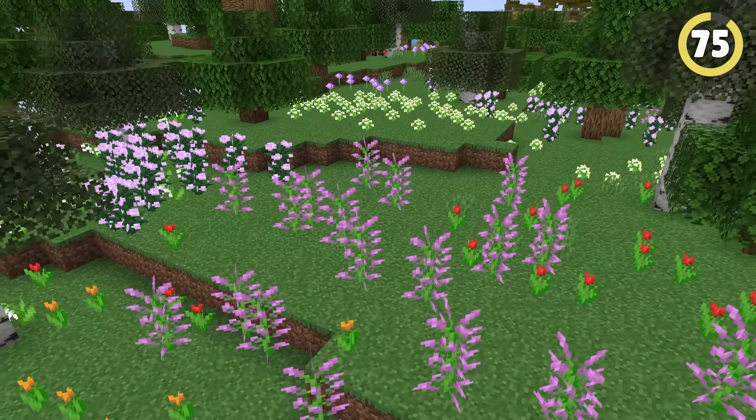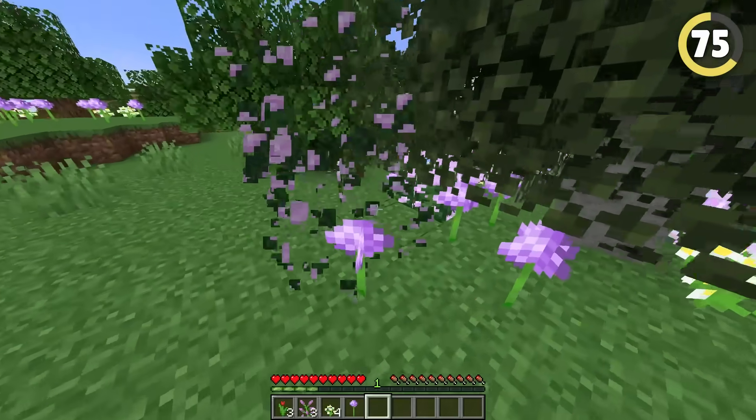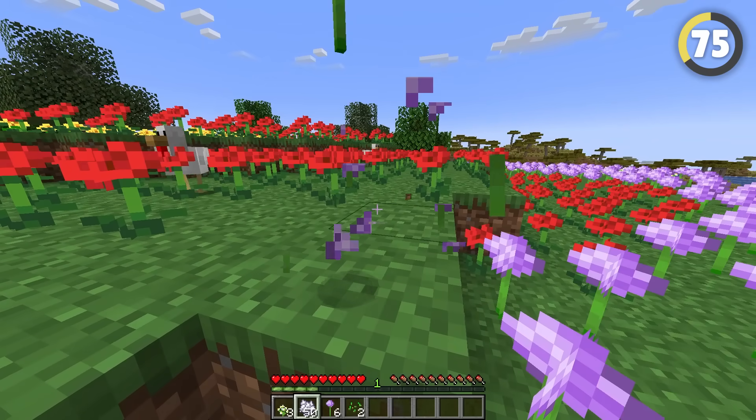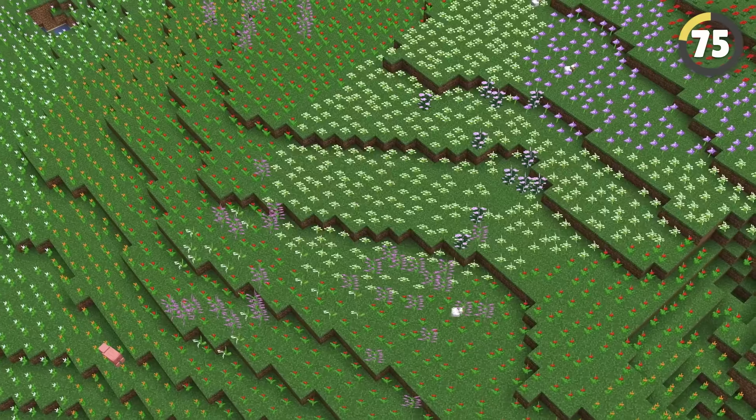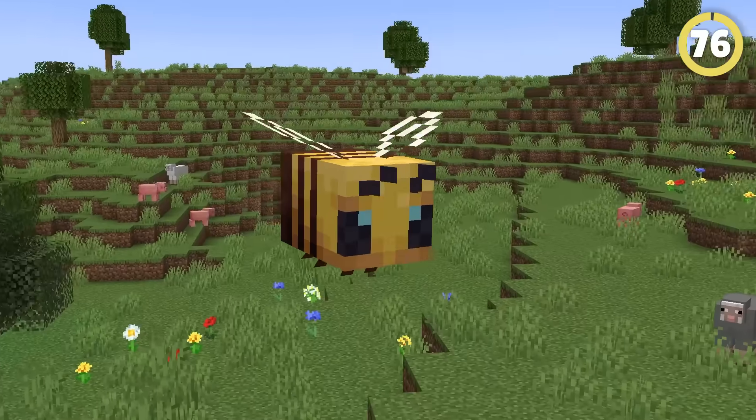Flower forests are one of the prettiest biomes in the game, and one of the easiest places to farm all the different dyes too. But strangely, the flowers don't actually generate in random places — each area in this biome can only spawn a specific flower, which means you can map it out using bone meal to create a really cool effect.